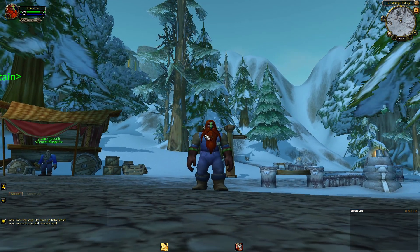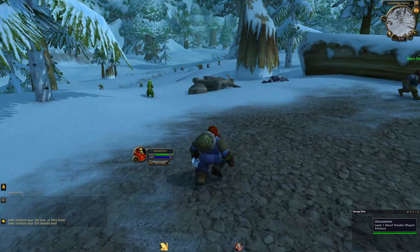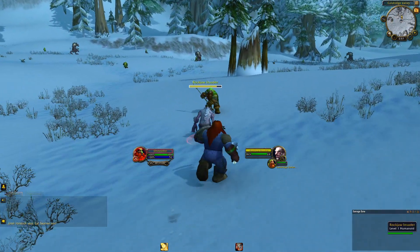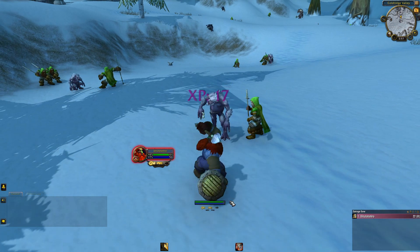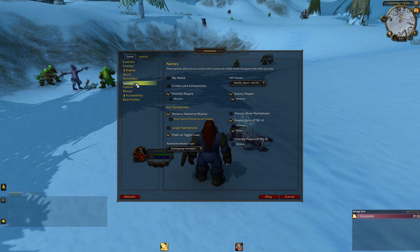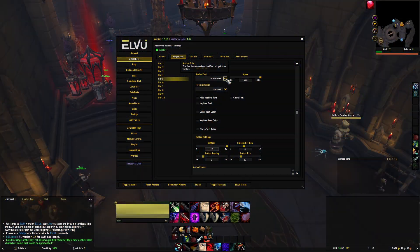That's about it for the super easy minimalist guide. I would also bring my player frames and target frame down toward the center, because I don't want to look to the top left to see health. If I'm fighting something I can see everything right in the middle of my screen. And in that situation, you wouldn't need the personal resource display at the bottom — go to Interface, Names, Personal Resource Display and turn that off, so it doesn't pop up during combat since the info is already nearby.